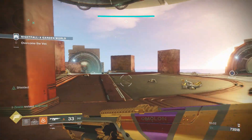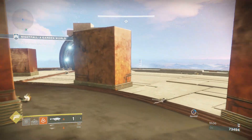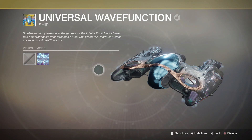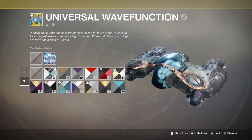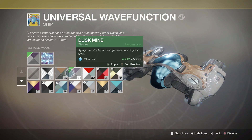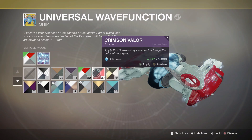Hey guys, Scary Nine here. Welcome back to my channel. As with the past couple of weeks, in this video we're going to be going over this week's nightfall exclusive reward. This time it is going to be the exotic ship the Universal Wave Function, and it is going to drop from the Garden World strike, which is this week's featured nightfall. Anytime this strike is the nightfall, you will have a chance to get it from the end boss.